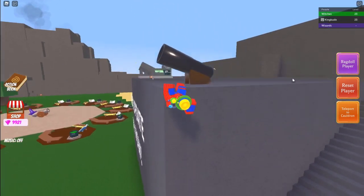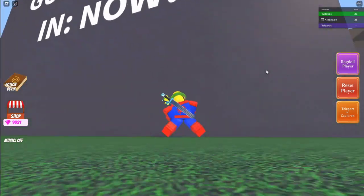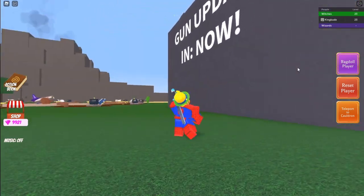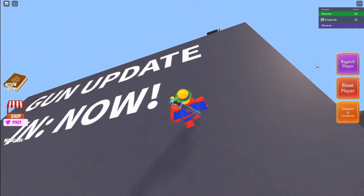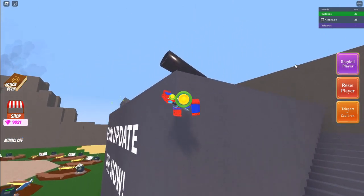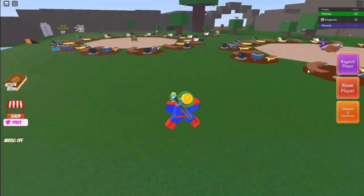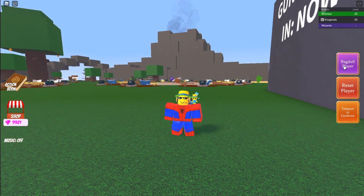I want to go up here to check something out, and I don't even have to walk up the stairs — I can just go right here. Oh, I was ragdolling! If you ragdoll it's just super weird, so let's not do that. It looks like Forex's head is up here now. But yeah, that is how to become Spider-Man in Wacky Wizards! Make sure to leave a like, subscribe, turn on post notifications, and I'll see y'all in the next video.